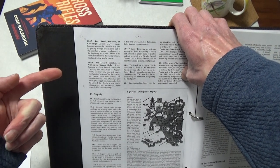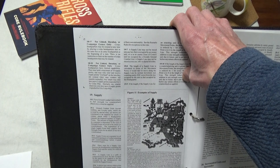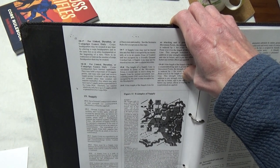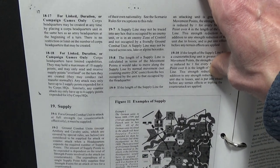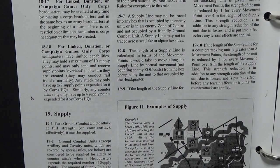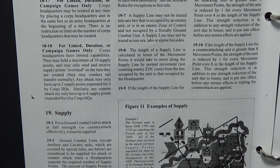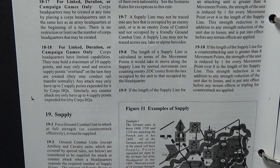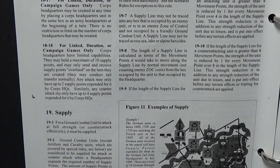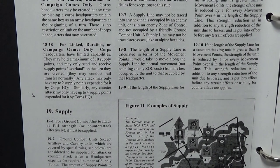I'm going to go through it a little bit again because I want to show you what I've changed for my game. There was one little wrinkle in one of these sentences that I found a little awkward. So, since I'm doing a linked duration or campaign game: core headquarters may be created at any time by placing a core headquarters unit in the same hex as any army headquarters at the beginning of a turn. There's no restriction or limit on the number of core headquarters that may be created.